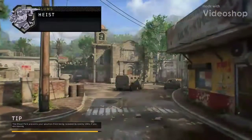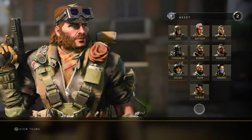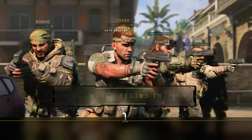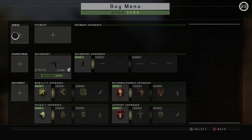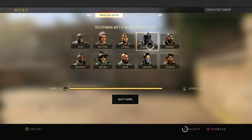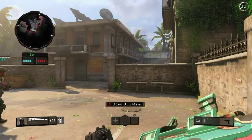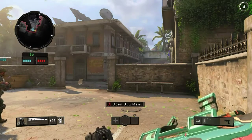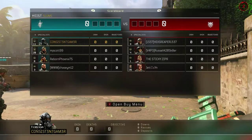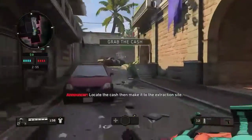Medic on mission. Door is open. Stock up and take it to them. Heist. Locate the cache, then make it to the extraction site.